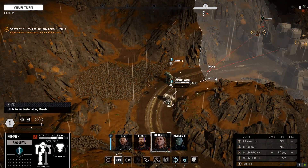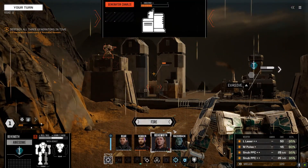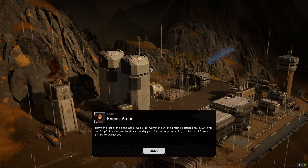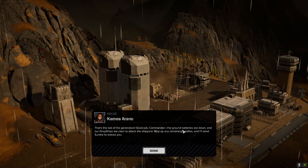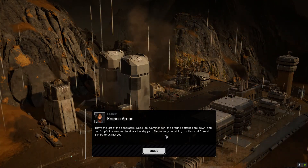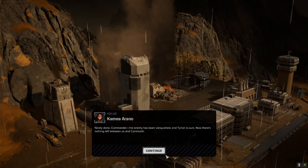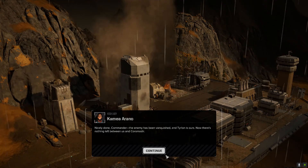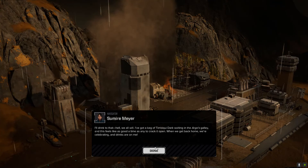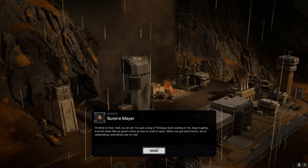She can shoot through to the generator from here — let's do that. Let's see if we can get this finished. Generator Charlie — just threw the gap there. Yes! Job done. That's the last of the generators. Good job, Commander. The ground batteries are down, and our dropships are clear to attack the shipyard. I'll mop up any remaining hostiles, and I'll send Samaya to extract you. Nicely done, Commander. The enemy has been vanquished, and Tirulan is ours. Now there's nothing left between us and Karamadir. I'll drink to that — hell, we all will. I've got a keg of Timbuki Dark waiting in the Argos Galley. Drinks are on me.